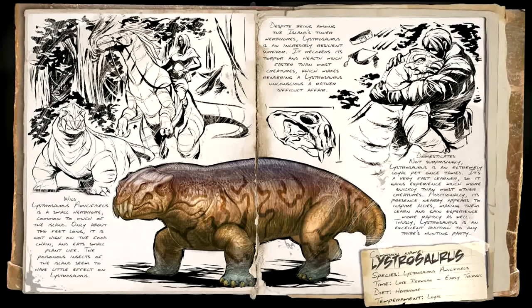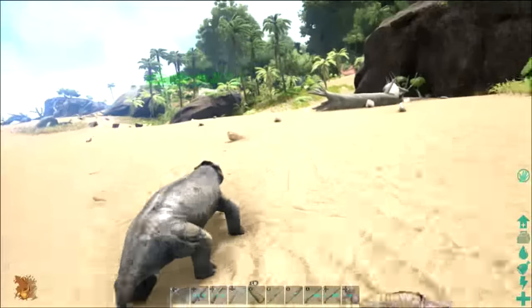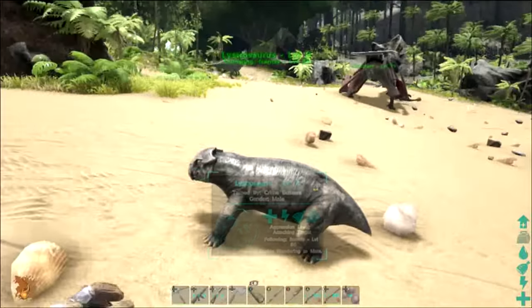Domesticated — not surprisingly — it is an extremely loyal pet once tamed. It's a very fast learner, so it gains XP much more quickly than most other creatures. Additionally, its presence nearby appears to inspire allies, making them learn and gain experience more rapidly as well. So this thing is actually a really handy thing to tame if you're on an official server. It's tamed at level 11 — it boosts your XP when you've got one of these following you.